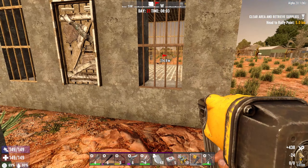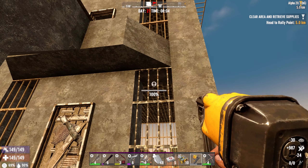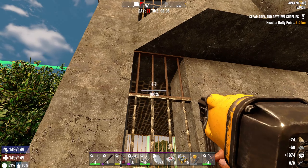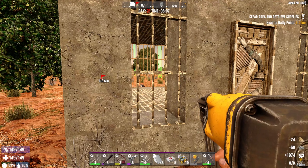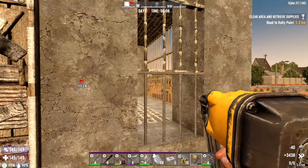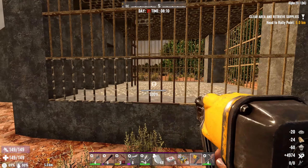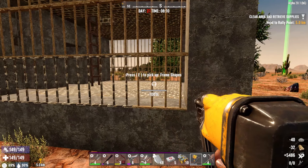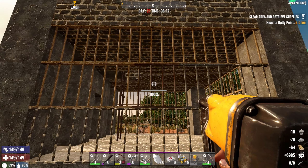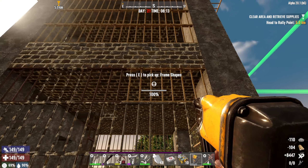Oh, interesting — you can do reinforced wood frames. You can do cobblestone frames. Bars! You can do cobblestone bars, and then concrete bars. That's spectacular. That is a massive quality of life improvement. Like, seriously, that's fantastic. I am a fan. This is excellent. Holy crap, I know what I'm doing for the next minute and a half.